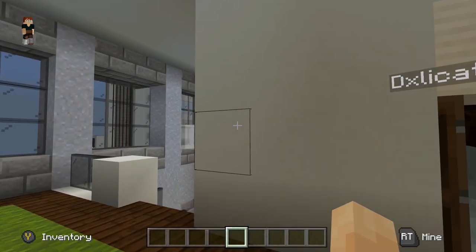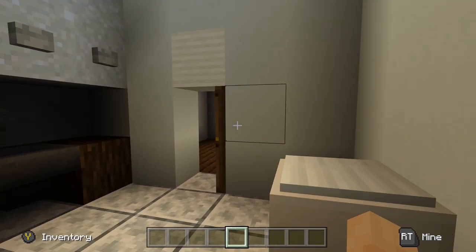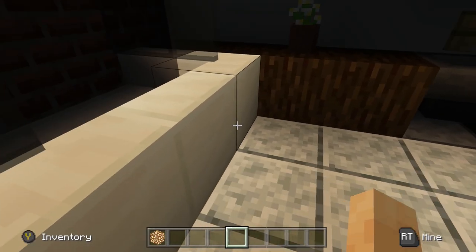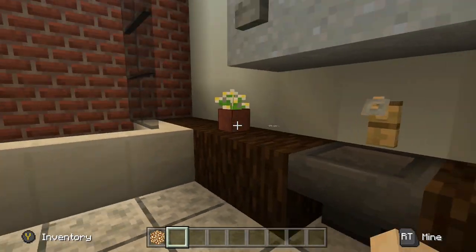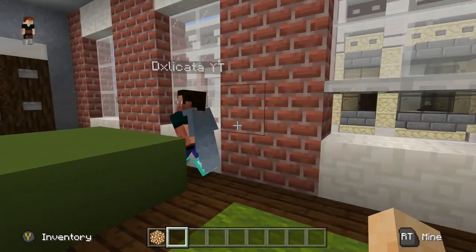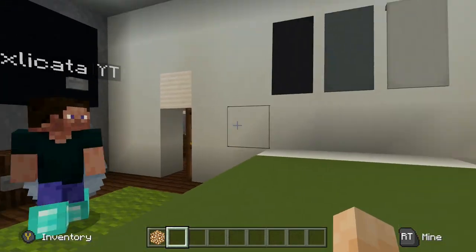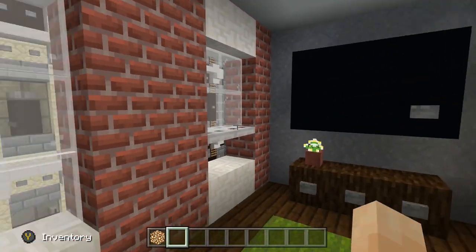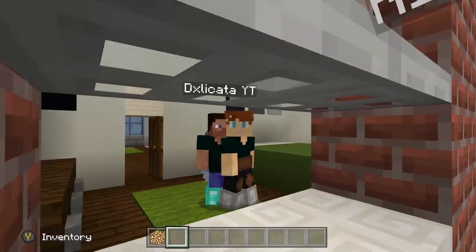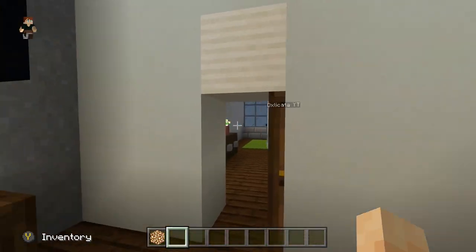A nice chandelier - almost missed that, most expensive thing in the house! And this is the bathroom. There's a bit of a lighting glitch - let me fix that quickly. Nice cabinets, little bathroom area, and the toilet. The master bedroom - wow, we've got ourselves a laptop, that looks awesome, some modern art on the wall, a nice TV. And look - the window's been half lifted up, that is actually so sick!